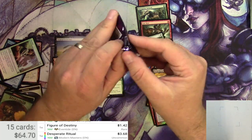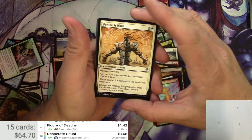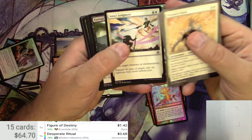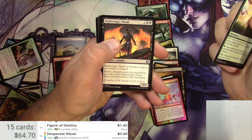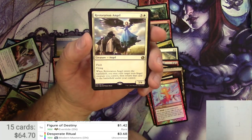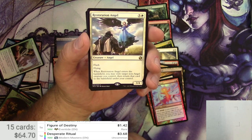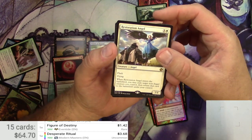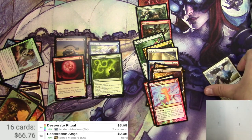Iconic Masters. The Ward, Trumpet Blast, Demon's Herald, Wall of Roots, Assault Formation, Bladewing's Thrall, Aether Adept, and a Resto Angel — very nice. It's a 3/4 for four with flash, flying Angel. When Restoration Angel enters the battlefield, you may exile target non-angel creature you control, then return that card to the battlefield under your control. Restoration Angel is a couple bucks. And a Foil Diminish.